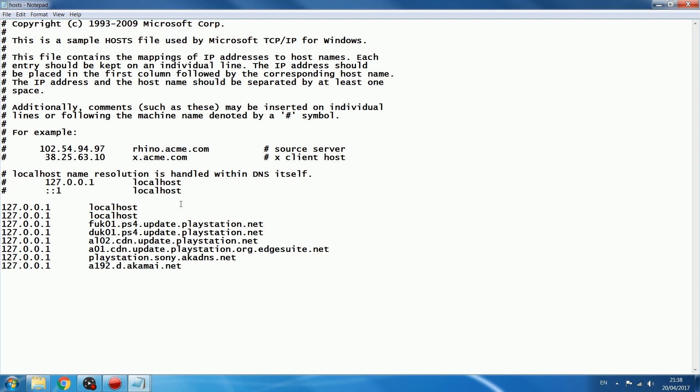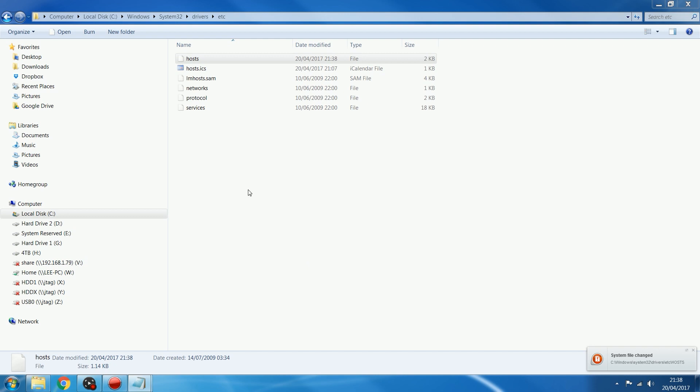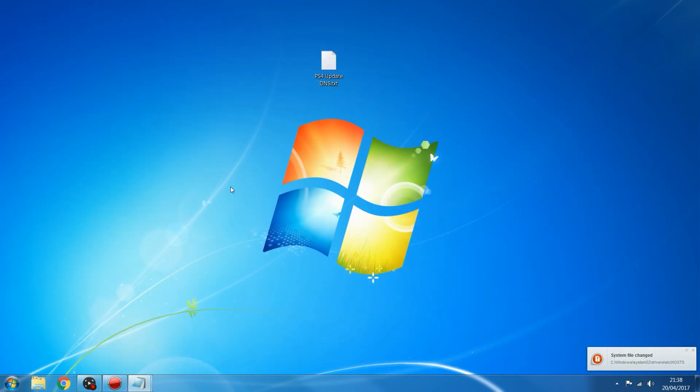Now whenever the PlayStation 4 tries to go to these addresses, it will redirect to the loopback address on the computer, which goes nowhere, and therefore we will not get any updates. Go to File, Save, and that will block the updates.